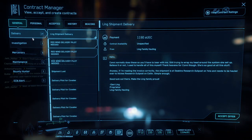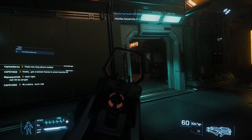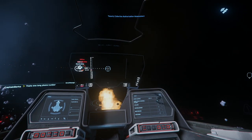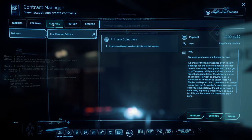Next we'll focus on the contract manager. There are lots of ways to make money — investigation missions to recover black boxes, bounty hunting for NPCs and players with crime stats, both on the ground and in your ship. For now we're just going to take a simple delivery mission: delivering a box from the moon of Daymar to another outpost on Daymar. Under Accepted you can track, untrack, abandon, or share the quest with friends.